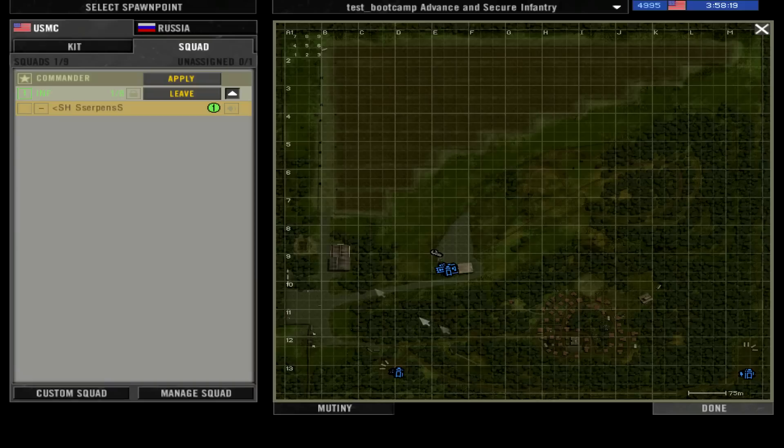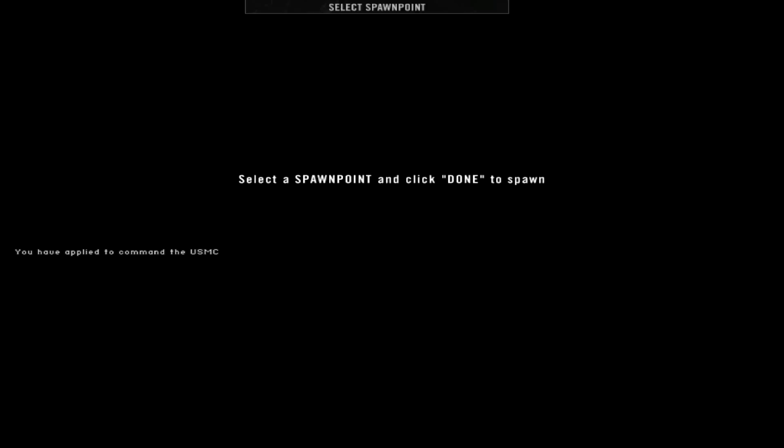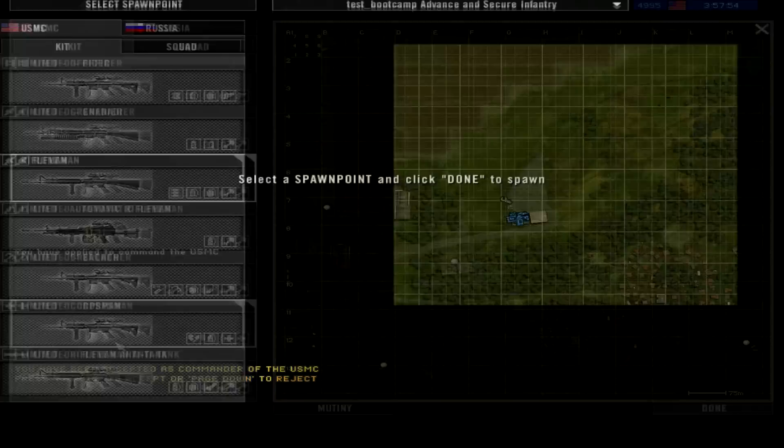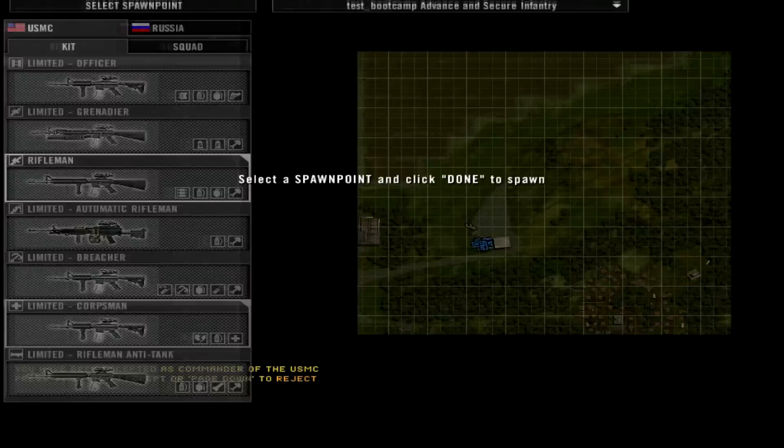You can apply for commander. If you apply, you have to wait a few seconds and then a message will pop up in the bottom left corner: 'You have applied to command the USMC.' After you actually get it, this message will pop up: 'You have been accepted as commander of the USMC.' Press Page Up or Page Down to accept or reject it. If you press Page Up, you will become commander and can enter the UAV.